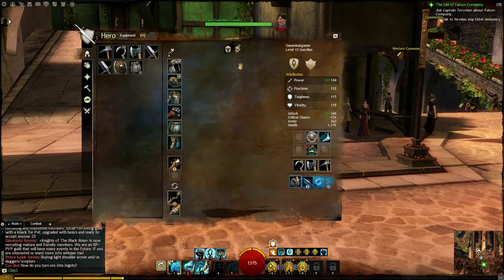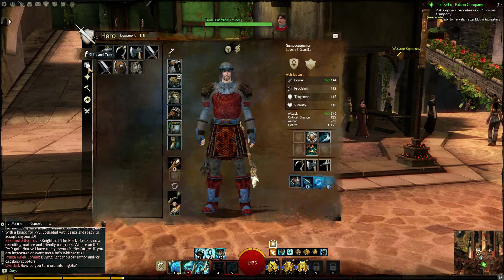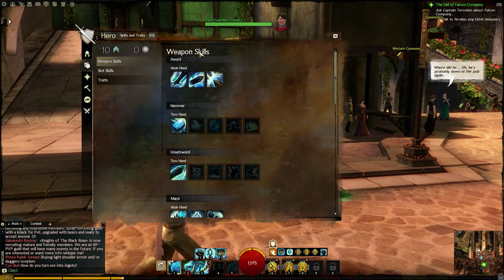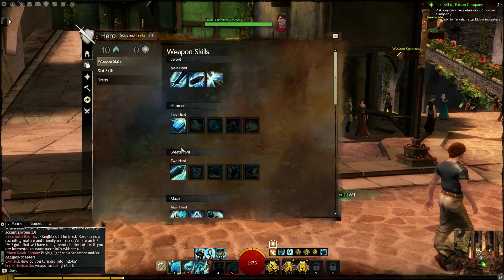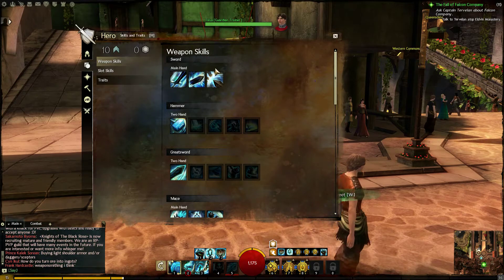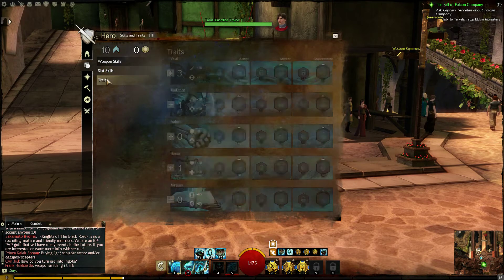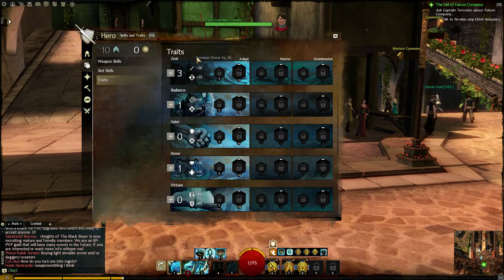If you press H you'll bring up your character screen. Click the skills and traits tab. You have your weapon skills — there are no points to assign here, these unlock as you play. Your slot skills are for your skill points.